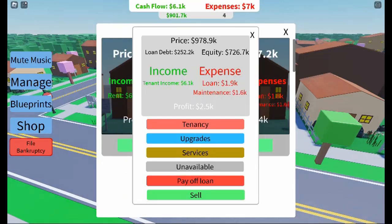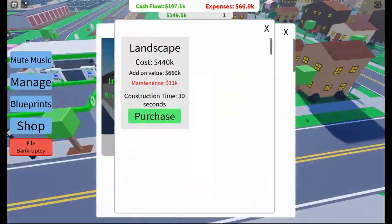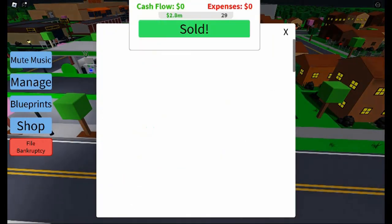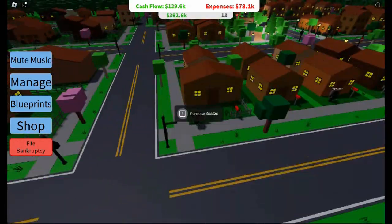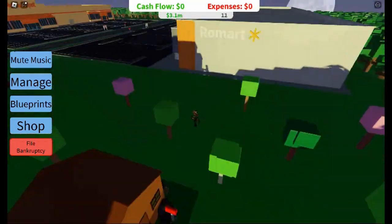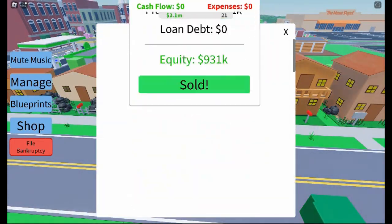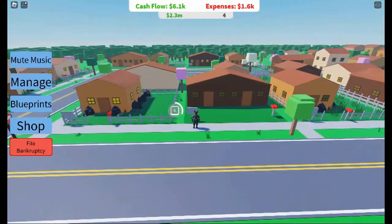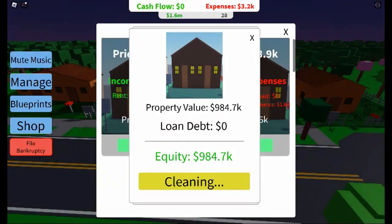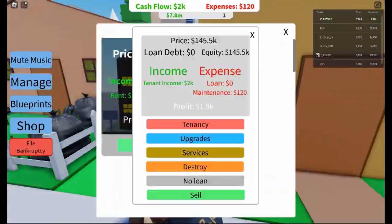Sometimes you'll find that your current tenant isn't paying as much rent as you could be earning. In these cases, you have the option to evict the tenant and find someone willing to pay more. While this might seem harsh, it's a necessary step to maximize your profits. Evicting tenants can feel like a gamble — you might end up with a tenant who pays less than before. However, the market fluctuates, and waiting for the right moment to bring in a new tenant can sometimes yield higher rewards.